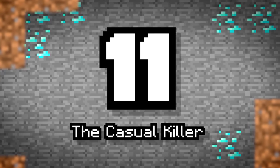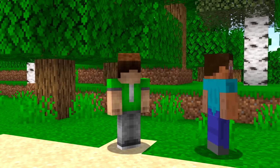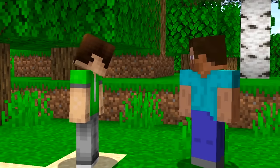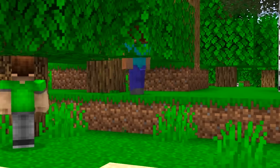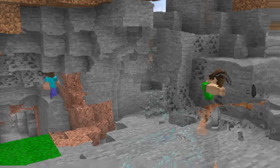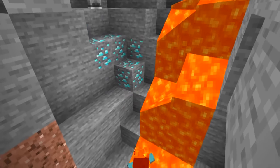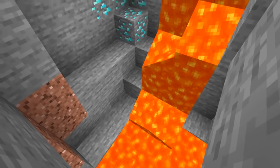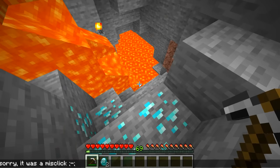Number 11: The Casual Killer. Last but not least, you can play it cool. Much like the popular game Among Us, you can act like an imposter. Make your friends trust you, earn their respect, and just as they turn around, be the one to kill them. If they don't see it, just apologize and say it was an accident. A truly evil but totally easy way to finish the job.